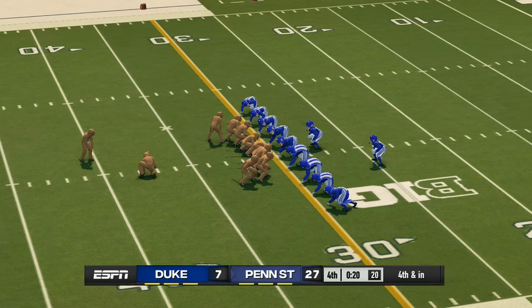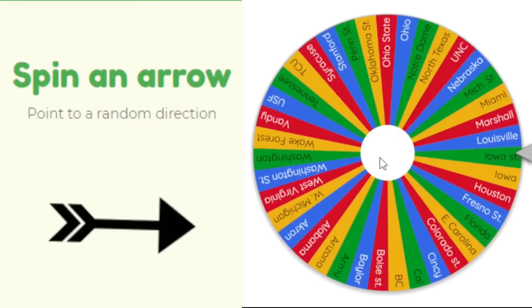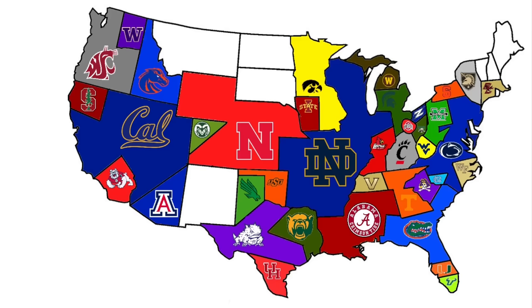Duke heads north — the arrow points northeast toward Penn State. Penn State absolutely dominates the Blue Devils, picking up another dub and taking all of Duke's land. Duke had a good run for a little while, but it's all over for them.